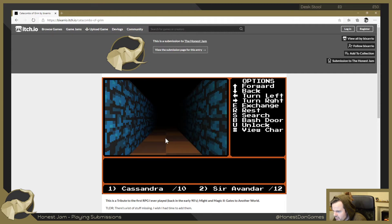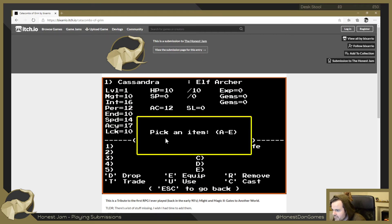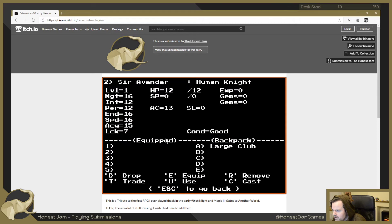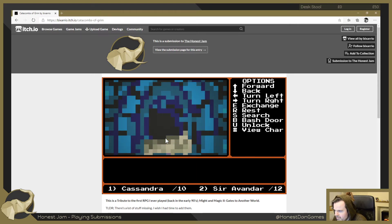We're just on a corridor at the moment - we should be searching each time we go. There's a door. Unlock - have we got a lock pick? I don't think we have. Let's equip things from our inventory. We don't seem to have a lock pick, so let's bash it. The door refuses to budge - bash it again. The door flies open! In we go.